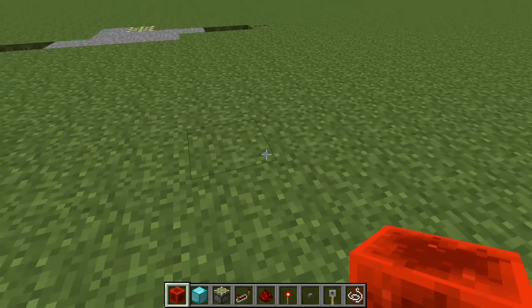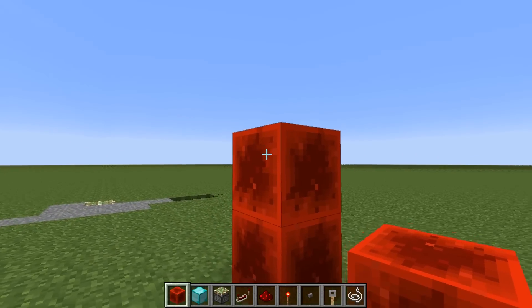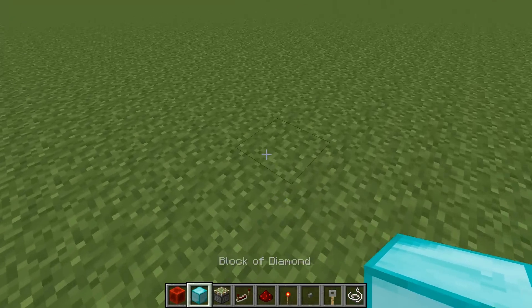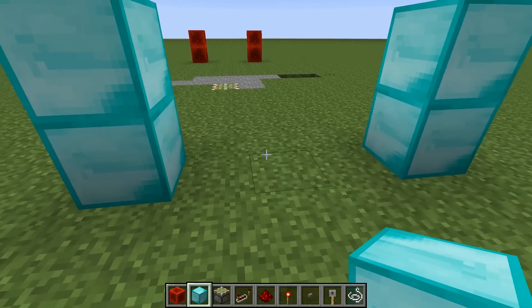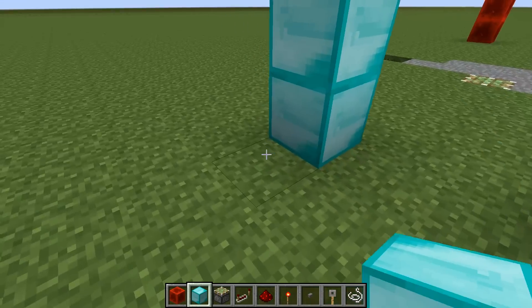As I'm dipping, ducking, and diving around building this, keep in mind that the redstone pillars mark the outside of the door and the diamond pillars mark the inside of the door — just keep that in mind. I'm doing it so you can keep track of where everything is. Oh my God, that's slightly off — it's going to drive me nuts.